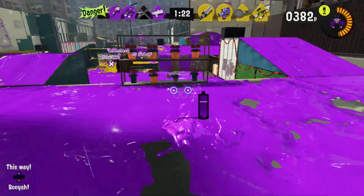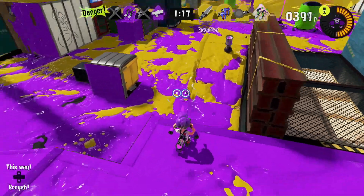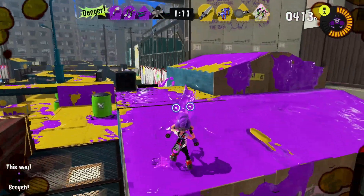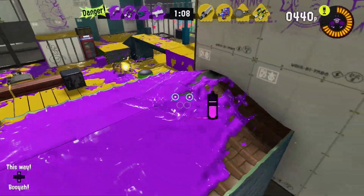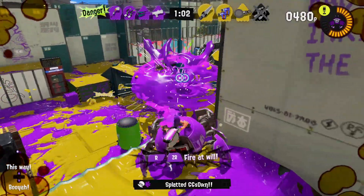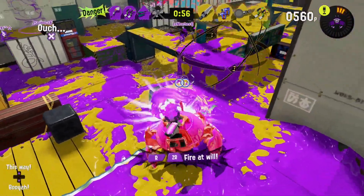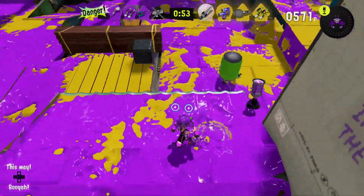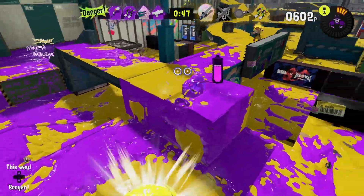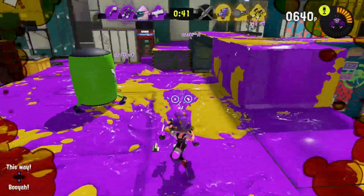The big influence with Splatsville is Kowloon Walled City. Using my crab tank here — you can fire off blasts as well as repeated shots of a rapid fire weapon. There we go, I had a little support to help finish him off.